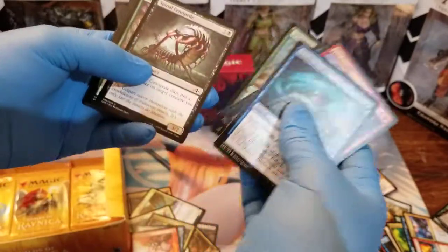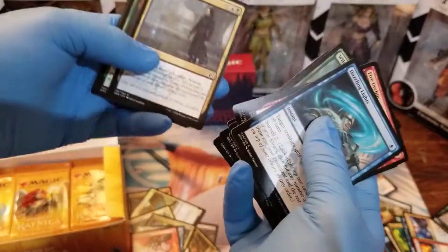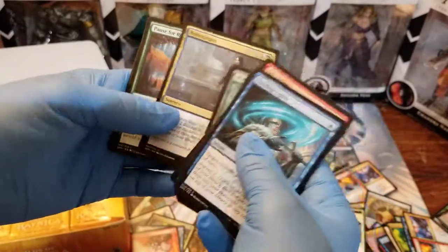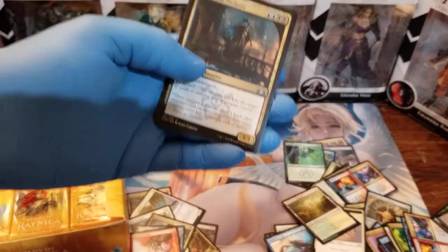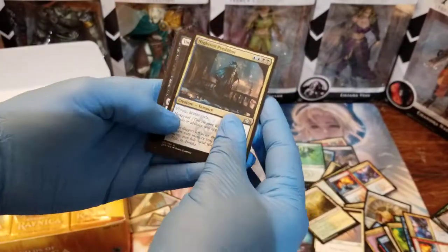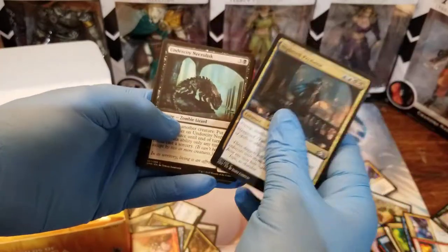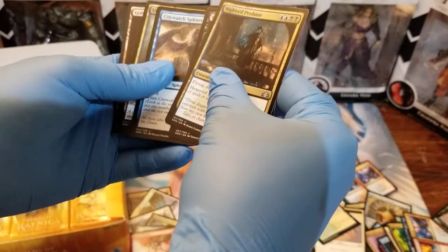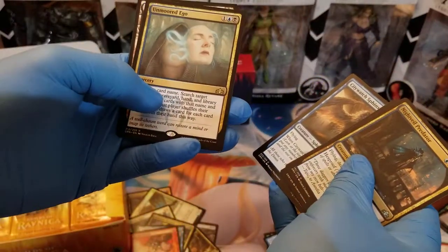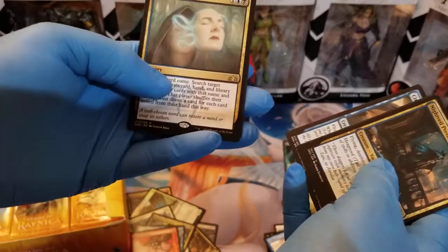Let's run through these commons real quick. Hey, another one of these Matrix-art cards — I'm totally down with the art. I love The Matrix, it's an amazing movie with lots of interesting deep concepts. We got Night Vale Predator, Undercity Necrolisk, City Watch Sphinx. And Unmoored Ego — this rare lets you choose a card name, search target opponent's graveyard, hand, and library for up to four cards with that name, and exile them. That player shuffles their library and draws a card for each card exiled from their hand.